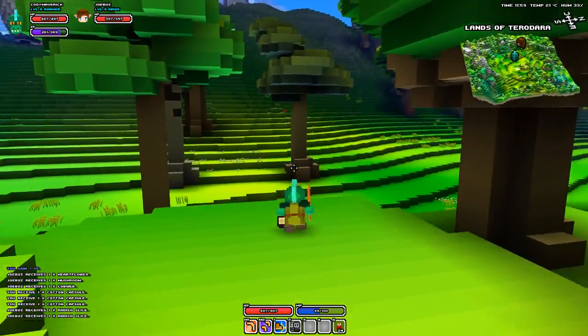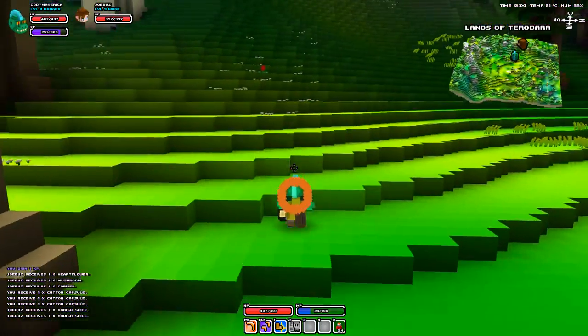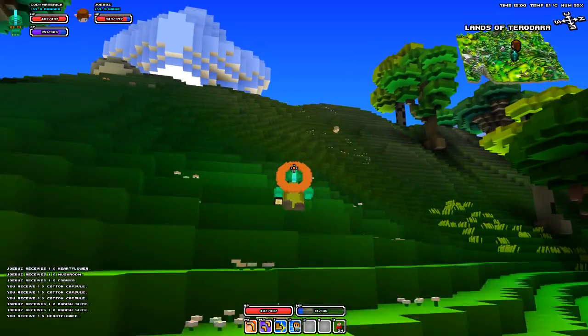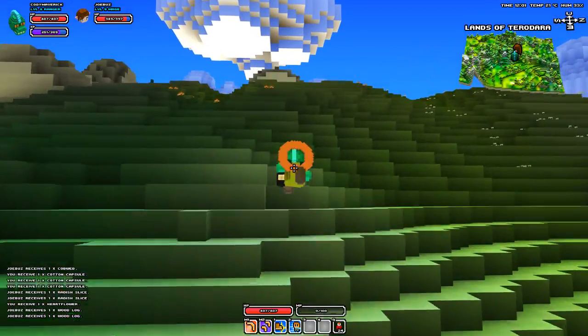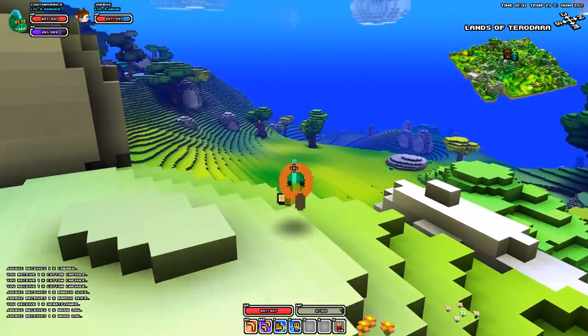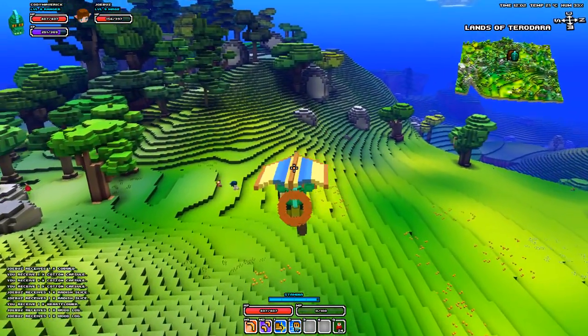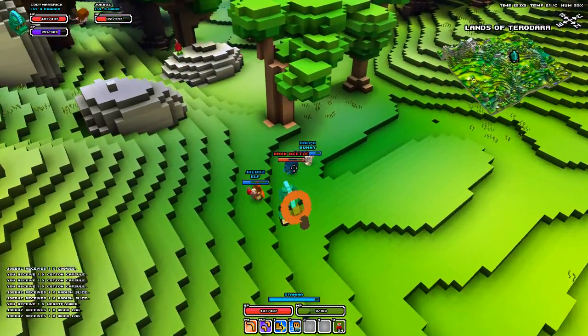Something people keep telling me is that you press Control to climb - we know that, we've done that since the beginning. It's a top comment every time. Why is there a dark beetle? Oh my god, he does so much damage! It's because you're a higher level now.